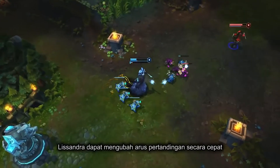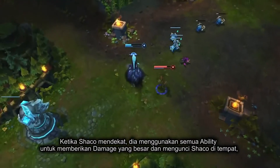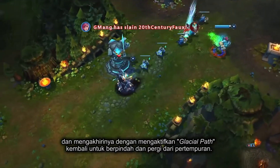Lissandra can change the flow of a fight almost instantly. As Shaco approaches, she uses all of her abilities in quick succession to burst and lock him in place, then finishes by reactivating Glacial Path early to hop a short distance and get away cleanly.